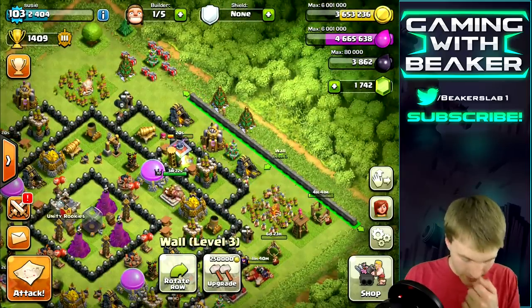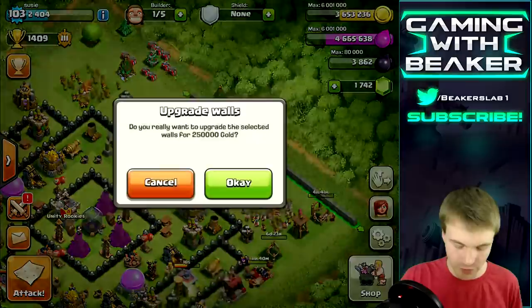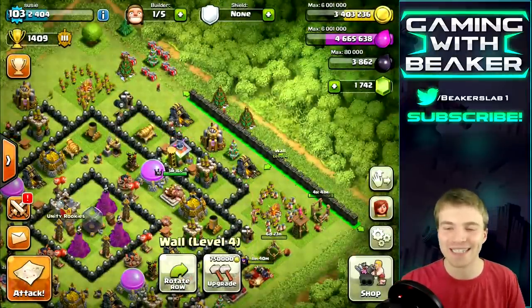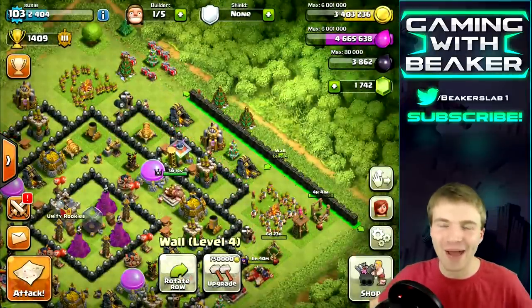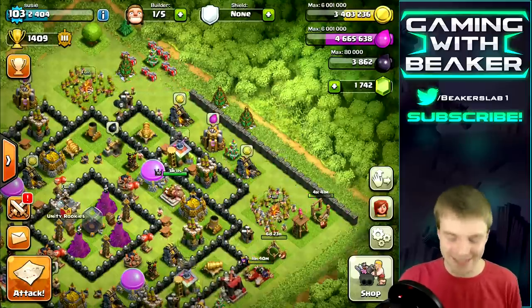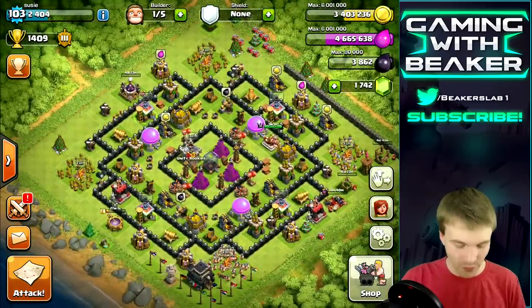We can do one more level — 250,000 gold — let's do another level. I love that you can select the whole row now. When I was Town Hall 8 the first time around they didn't have that. Alright, we've got a full army, let's go.